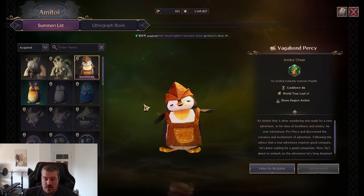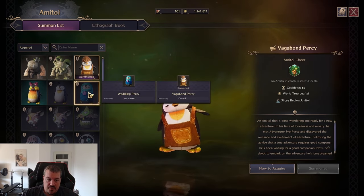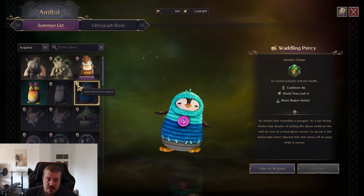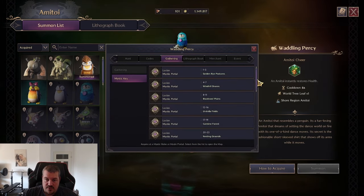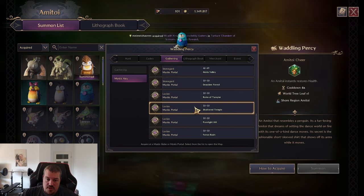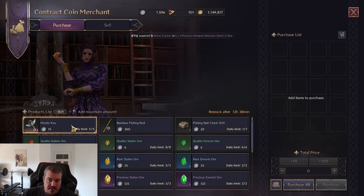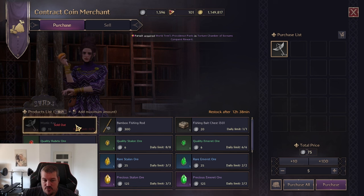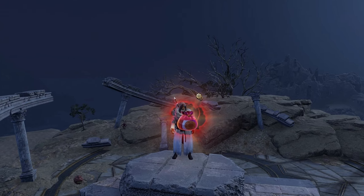Besides healing, you also need to know how to actually get those Ami Toys — how to farm them. Some are bound to the main quest that everyone gets, and some are bound to side quests. But there's also an easy way to check: there's an eye icon you can press and you'll get an overview showing you exactly how to get it. A main factor is the mystic portals. To open mystic portals, you go to a contract coin merchant, do your contracts, and buy those mystic keys. They have a limit of five that you can buy every day, and I highly recommend buying all five keys every day. Then you can go out and open the mystic globes and have a chance to obtain Ami Toys.